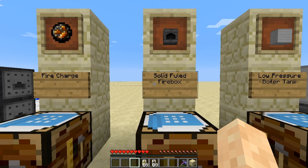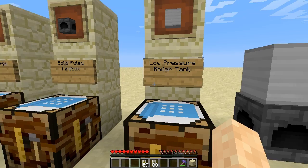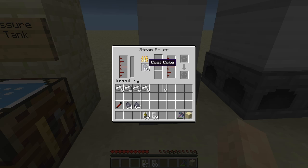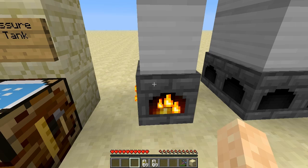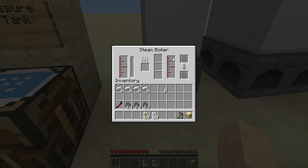The low pressure boiler tank is made using two iron plates. When we place these down, we have the steam boiler — the solid fuel fire box. This device will burn coal coke. As soon as you put coal in there it will start burning, so make sure you have liquid in there first. You want to make sure you put water in there first to keep it cool enough to not blow up. Once it gets hot enough it'll start creating steam.